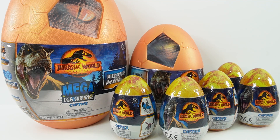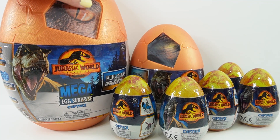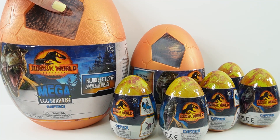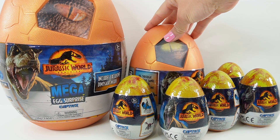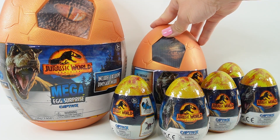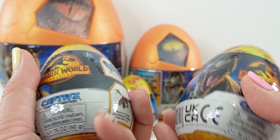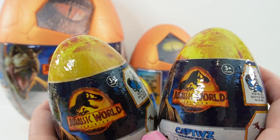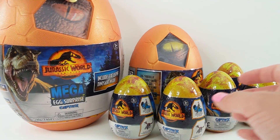So as you can see, we have three different sizes. Over here is the Mega Egg — this one is gigantic and includes exclusive dinosaurs inside. Over here is a medium-sized surprise egg. And last of all, we have five of these slime eggs. Each of them contains dinosaurs. I can't wait to see which ones we get. Let's go ahead and get started with the Mega Surprise Egg.